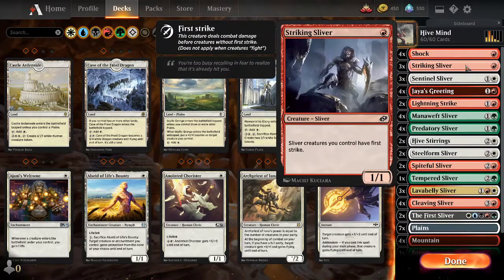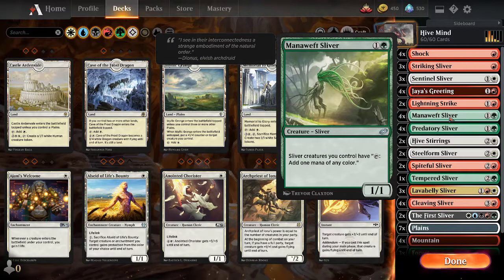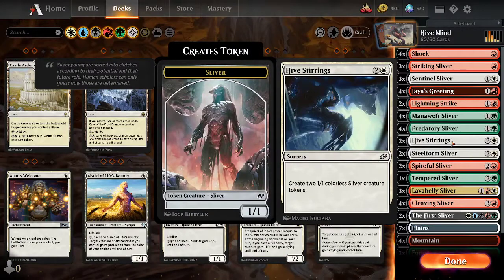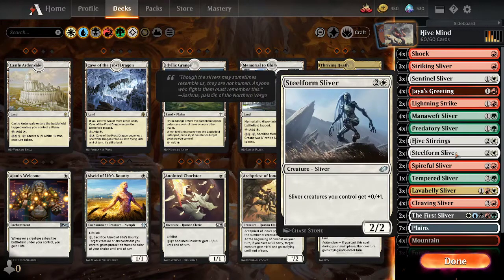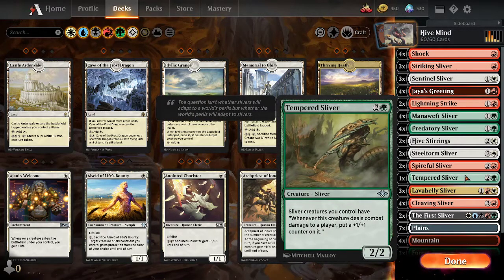I used Striking Sliver for first strike, Sentinel for Vigilance, Mana Weft for a little extra mana. Predatory is my buff, Hive Stirrings for some cheap blockers, Steel Form to make my creatures a little harder to kill. Spiteful Sliver — whenever my Slivers are dealt damage, they deal that much damage back to the enemy player. Tempered Sliver — whenever my creatures are dealt damage, they get a +1/+1 counter.